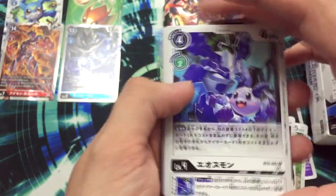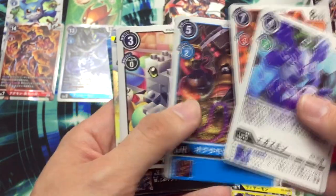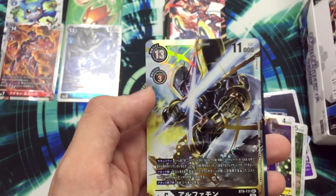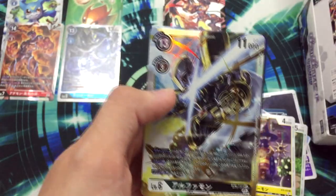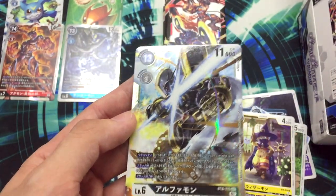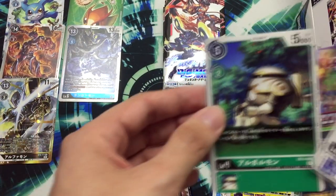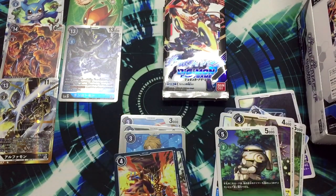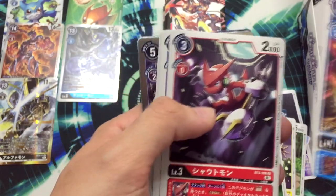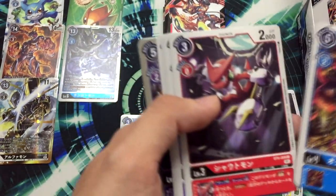Eosmon again — such a cheap deck. Oh my god, I can see glowing. Nice — Tobiagumon. I hate this card. Secret Rare Alphamon! Oh my god, so beautiful. Oh my god, this box is amazing! Sick! I can see this glowing and I say it's a secret rare, but now all the rares are glowing so it plays with my feelings.